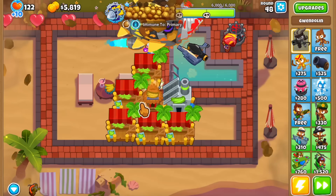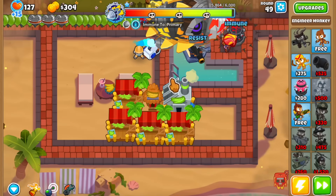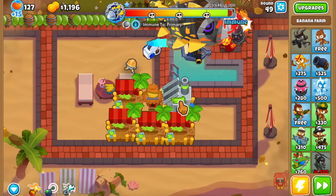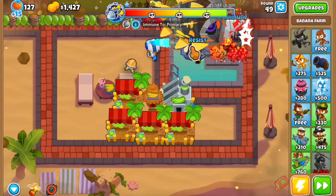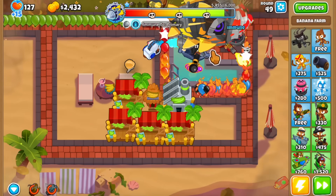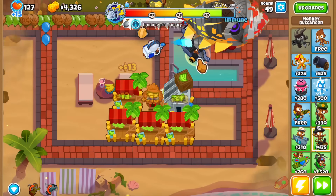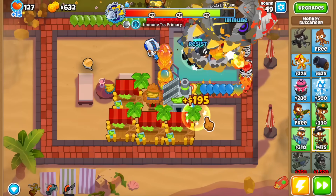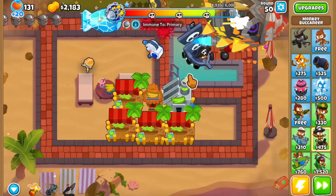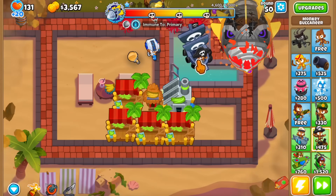Let's sell this thing to one of the marketplaces so that we can buy the overclock — I think it's worth it to start overclocking the BRF fairly soon. Let's hook this thing up to the tech bot. Around round 49, I'm going to use the cocktail to get rid of these guys as fast as possible. Do we need to buy the monkey pirates? I really hope not — you know what, I'm just going to do it, let's just get rid of these small bloons.